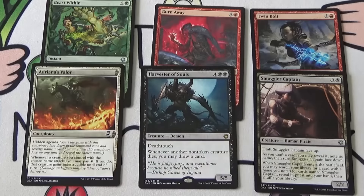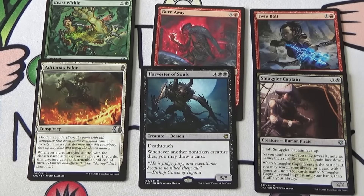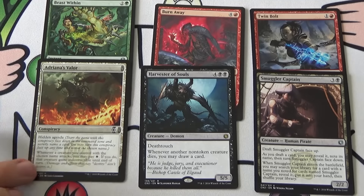We do finally have a Conspiracy: Adriana's Valor. It's a hidden agenda — start the game with it face down naming a card, and you can turn it face up whenever you want. Whenever a creature you control with the chosen name attacks, you may pay white; if you do, that creature gains Indestructible until end of turn. So you could name Harvester of Souls and pay white to make it Indestructible when it attacks. Honestly, does not seem very good to me. Hidden agenda cards want you to use them on cards you'll get multiple copies of, and those tend to be relatively weak. Giving them Indestructible means they're probably just going to slam into walls and bounce back. I don't think Adriana's Valor is all that good.